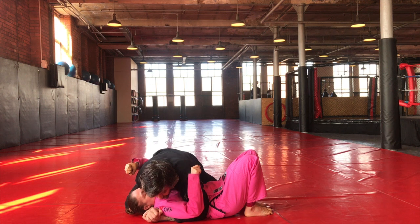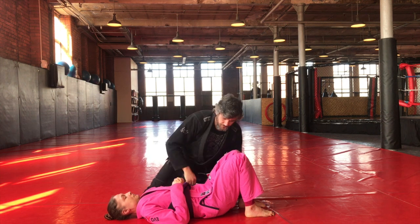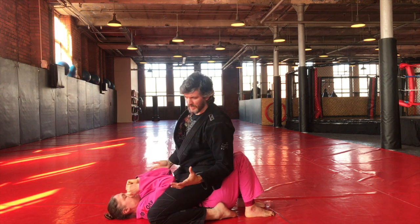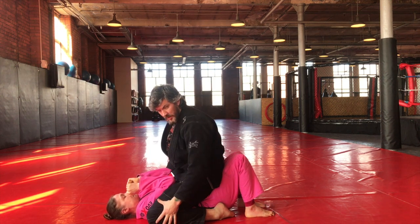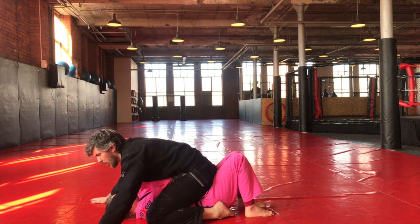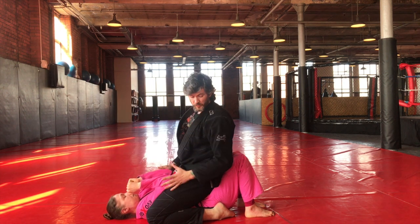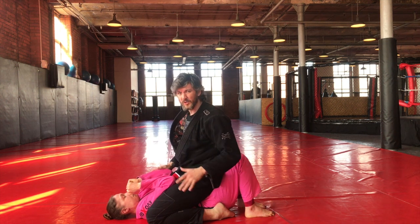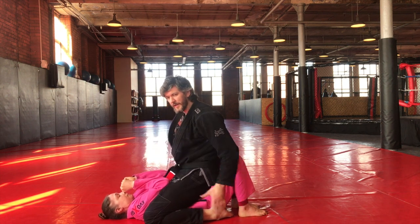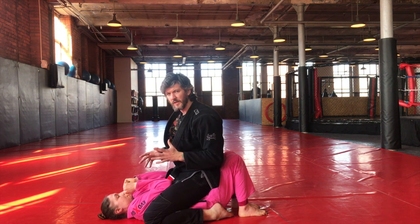Our next position on the ladder is mount — that's where I'm sat on top. My knees are pinched in, feet pinched in, and my hands flow where needed. Amy is in the negative position, but her feet are up near her butt so she's loaded — if she moves her hips, mine will move. She keeps her arms in play so she's safe and not giving me anything for free.